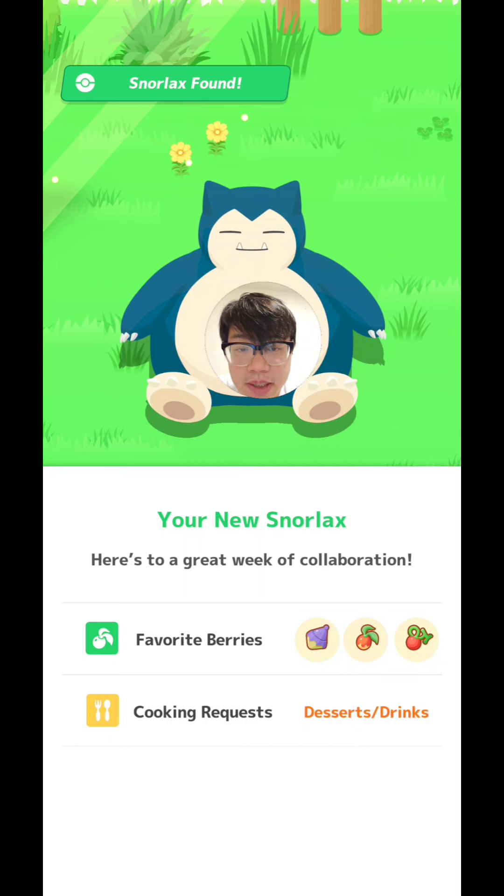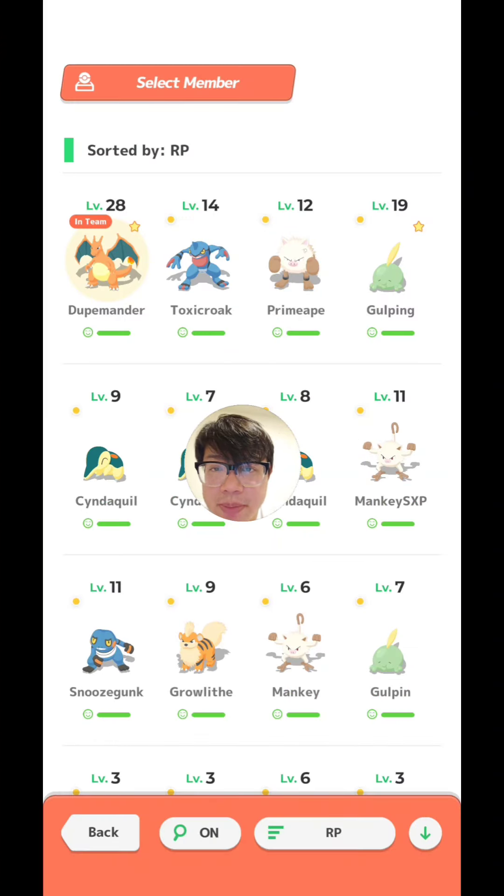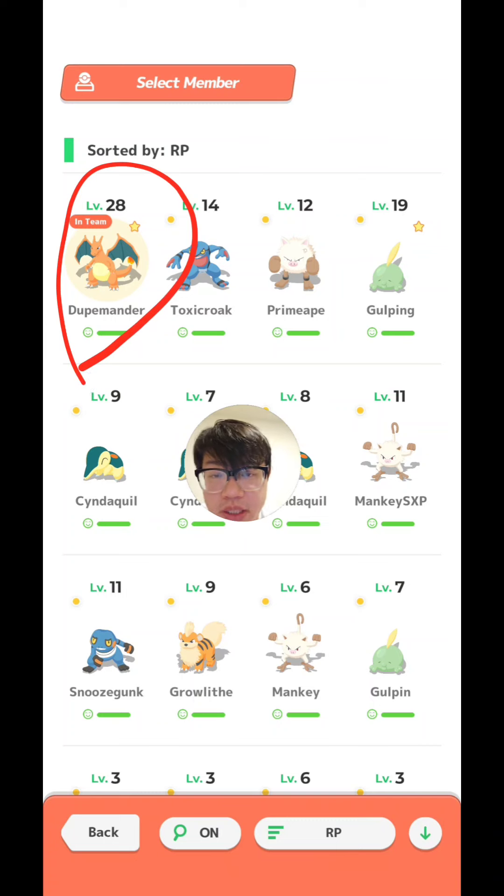This time I got Poison Berries, Fire Berries, and Fighting Berries, which isn't so bad because one of my highest level Pokemon is a Charizard. But this Charizard does not have Berry Finding S, so I'm still lacking on a good berry specialist.